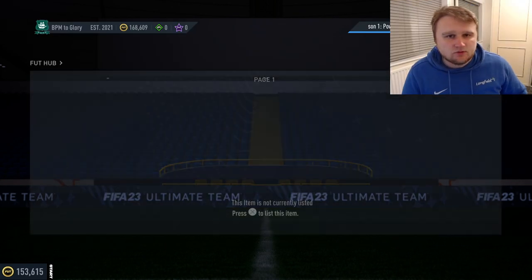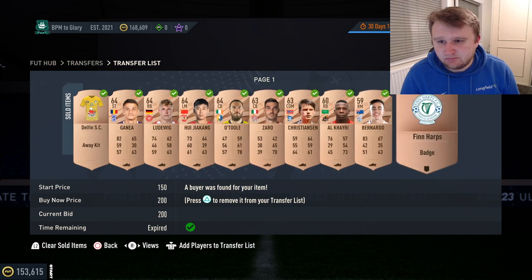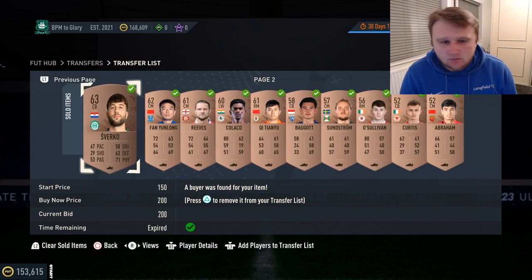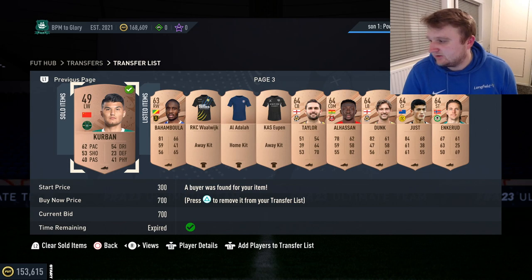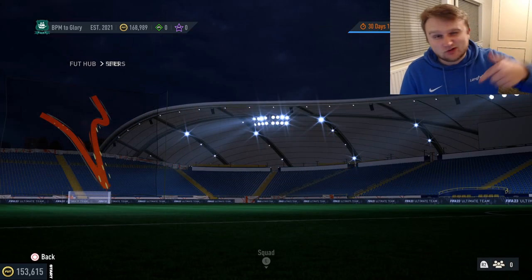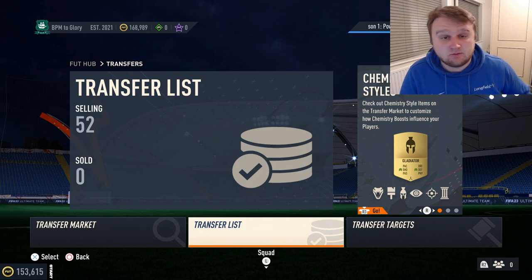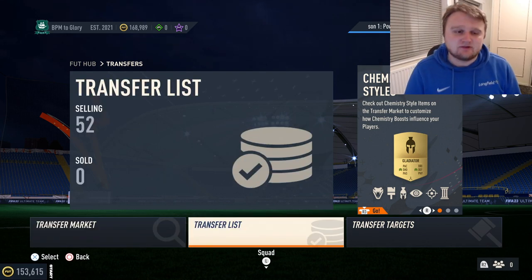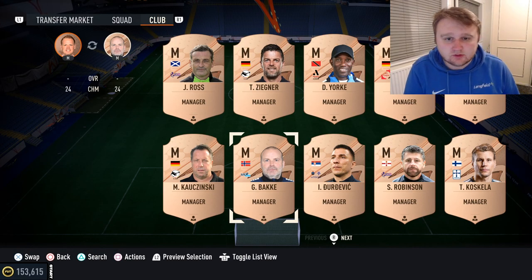Coming back, we're on 168,609 coins with 21 cards still selling. A kit and the Fin Haps badge have sold — 200 coins across the board, 550 for Ludwig, 200s throughout, 700 for Kerban, and a few kits still selling. We'll clear that off the transfer list. I'm currently streaming on YouTube and Twitch — opening packs for the Bronze Pack Method to Glory account live. We're through 100 cards and will see how many coins we end on.